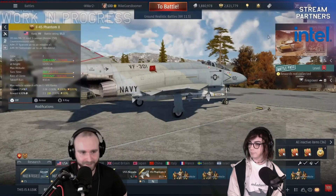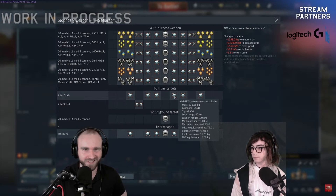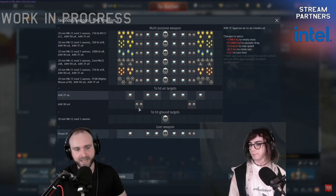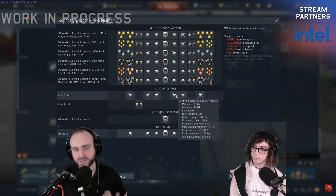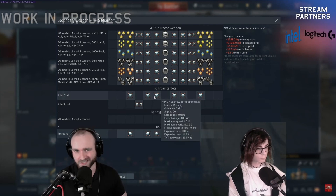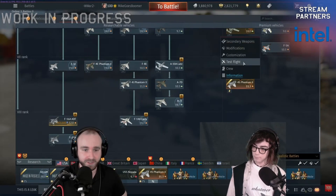The F4S Phantom, currently sitting at battle rating 11.3. This F4 has the ability of taking up to six AIM-7F Sparrows. You certainly cannot bring those six radar missiles together with the AIM-9H, so you have the option of taking either the six radar missiles or your standard four radar missiles and four AIM-9H. You do not have an integrated gun pod.